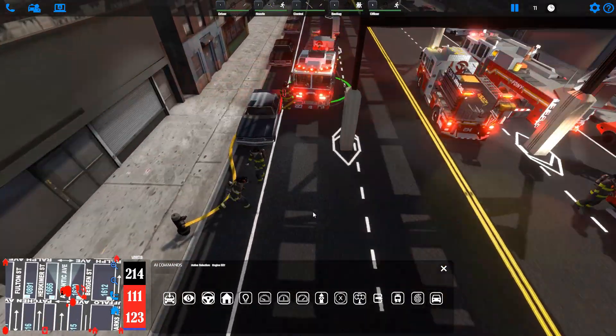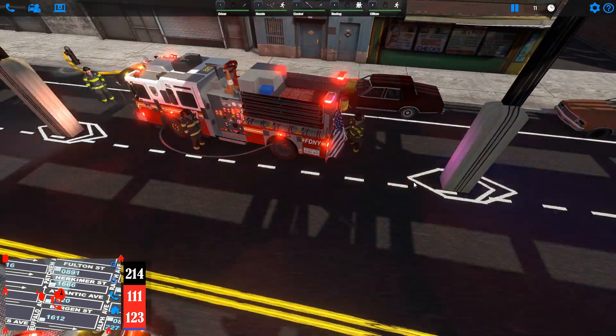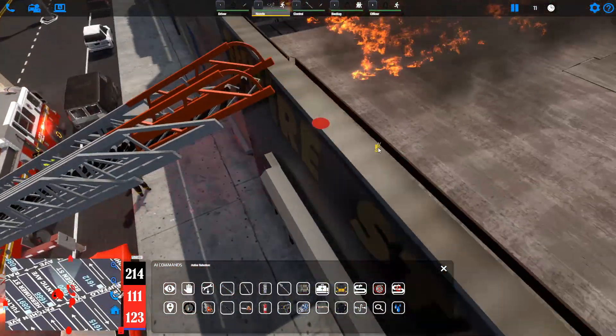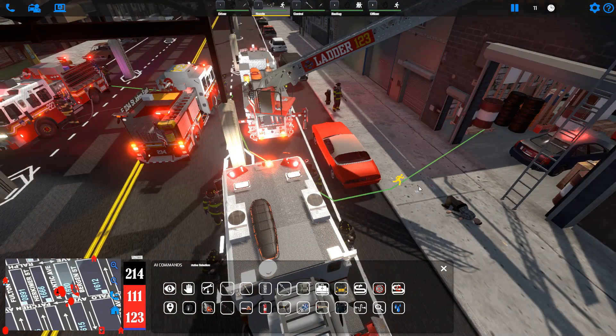The engine will be connected to a hydrant, and we can select our nozzleman who has stretched a length of attack line — either by using the rectangle select method or using the 2 key to select our nozzleman. Once we have our nozzleman selected, we can right-click the fire when the blue water drops show up and he will make his way to the fire.